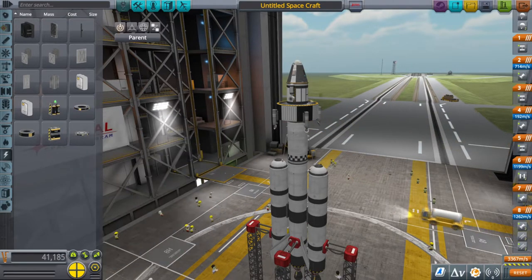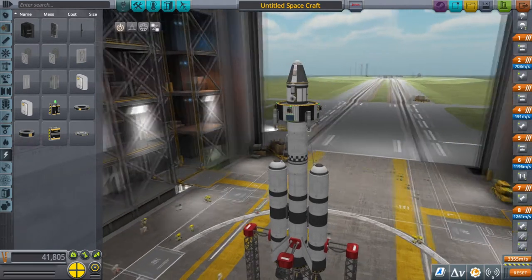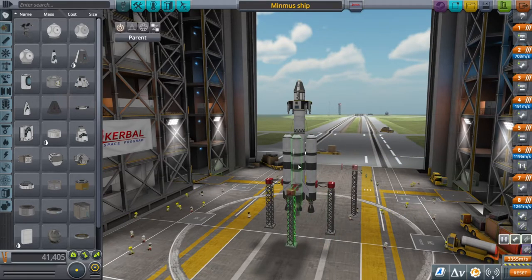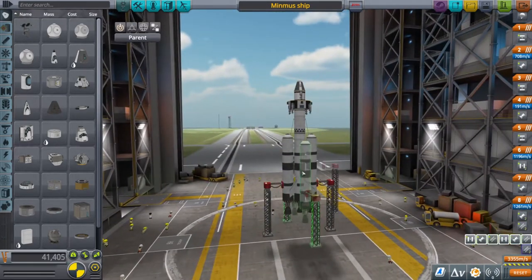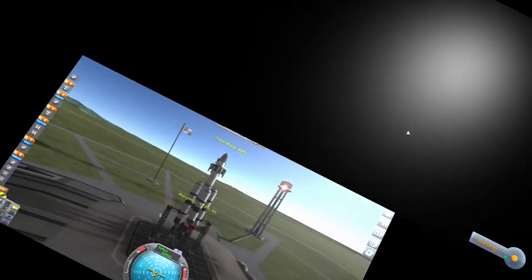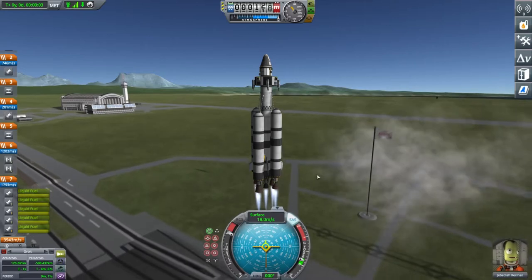You'll need batteries because going to Minmus is quite far and you'll be surprised how long it takes. I use Delta Deluxe winglets in a quad format for stability and control during flight. I also stuck a couple of solar panels on — if you've unlocked solar panels use them, otherwise throw in a few more batteries. Save the ship, and you'll see me hard-cut back because I flew it and realized it wasn't powerful enough, so I added one extra booster on each side in quad format, with the fuel pipe going from outside to middle.